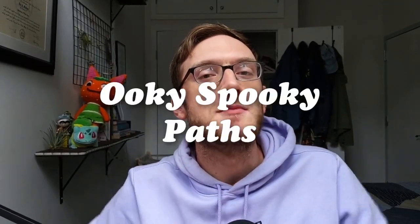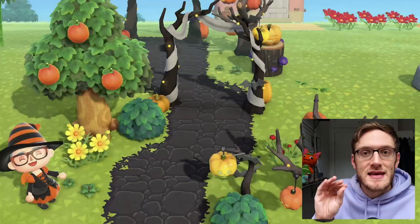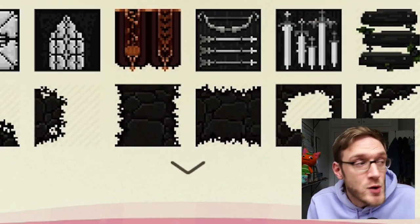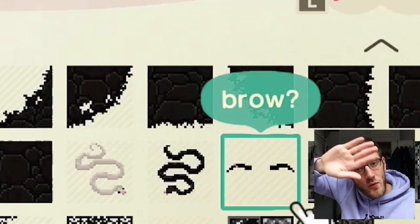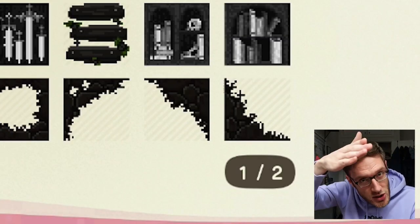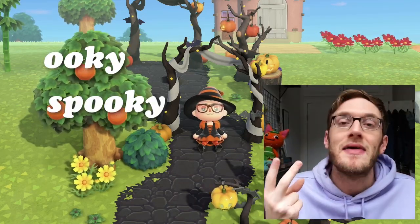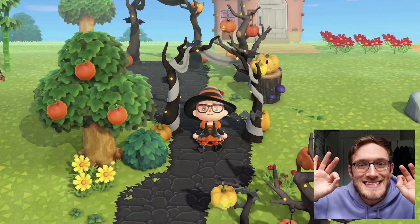First up we are going to start with some ooky spooky paths. First up we have this black cobblestone path. This is one of those nine piece patterns and one of the great things about this pattern is the versatility. This creator has so many options: a single piece wide path with end caps, three versions of alternate corners — one with a convex outward turn, one with a concave inward turn, and a version with mossy corners. So if you want a versatile custom path that is going to look ooky, spooky, and give you all the options for your pathing, this is the path for you.